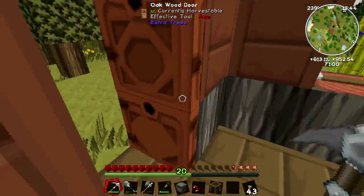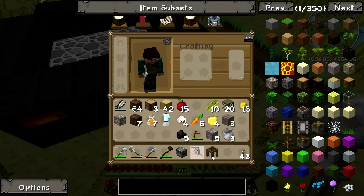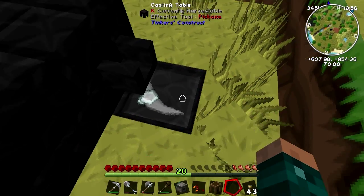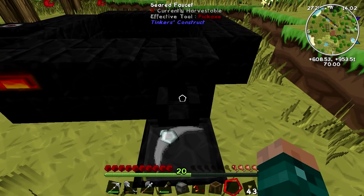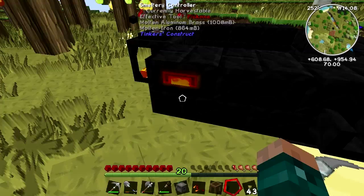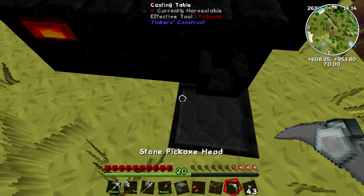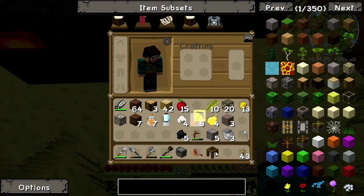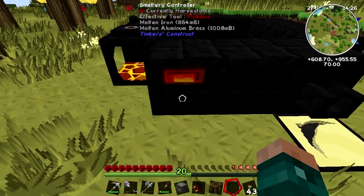I just fall down the stairs, pop my stone pickaxe head into the casting table, make sure the aluminium brass is on the bottom, and click on the faucet to fill it up with aluminium brass. It only takes just one. Get the grass out of the way and pick both of those up — I now have a cast of a pickaxe head. Pop my cast of the pickaxe head back in and now I want to make it out of iron.